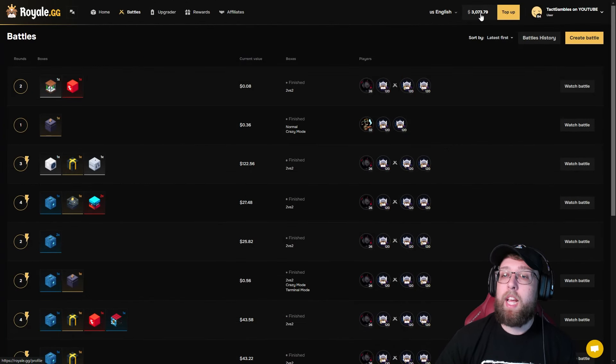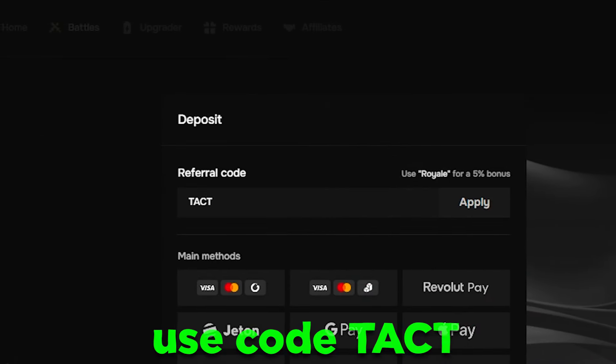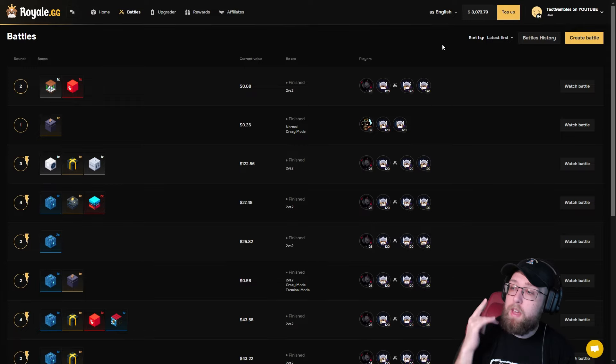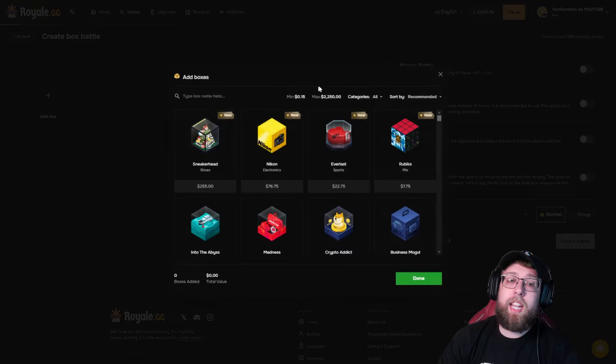$3,000 deposited for today's video on Royale. If you guys want to play on the website, click the top up button, type in the code TACT, click apply — you'll get a 5% bonus and you will be entered into my wager competition for the month of June. Prizes are on the screen right now. Let's go ahead and get straight into today's video.